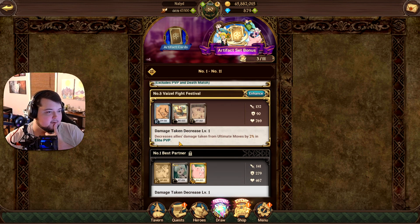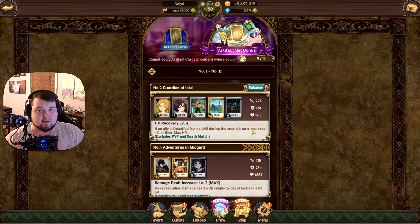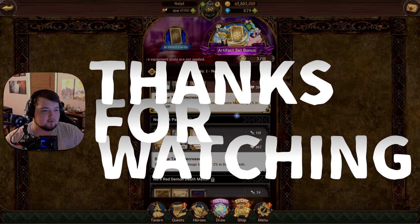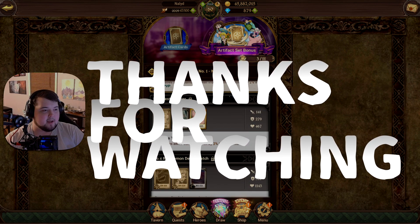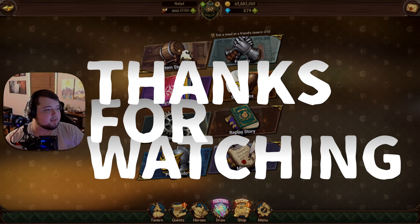This one's also really neat — increases allies' damage taken from ultimate moves by two percent in elite PVP. You can upgrade those, though I'm not exactly sure what it upgrades to since it doesn't tell you unless you're actually going to upgrade the card. I'm assuming maybe up to five or six percent. I'm pretty glad they give out a decent amount of these cards — it's something fun and extra to do. Thanks so much for watching, hopefully you enjoyed — see you later!